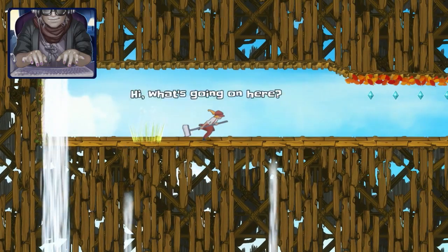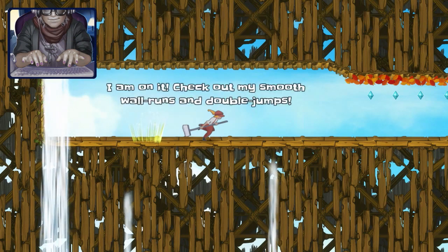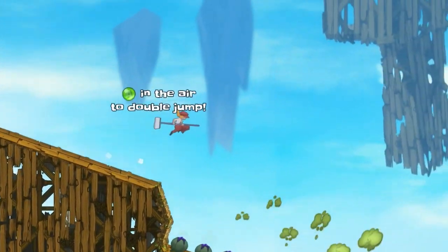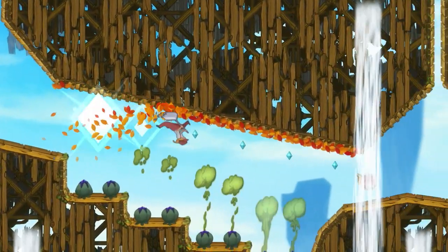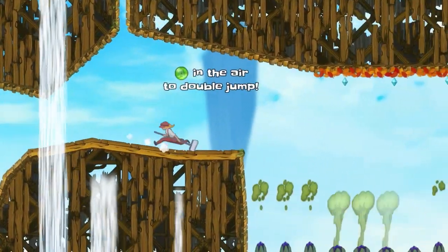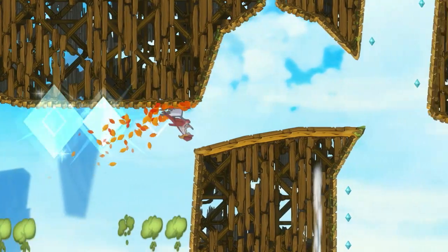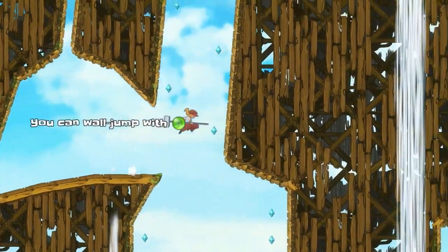We've got Dust Girl - she's got the broom, which will let her attack enemies and slide along walls, much as she would in the original Dust Force. She also has a double jump. I can run along these surfaces. If you pick up a character icon multiple times, it will act as a checkpoint as well, so you can rewind back to a character's previous checkpoint.